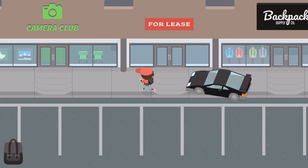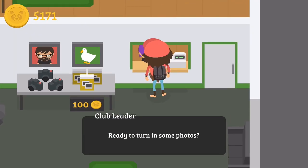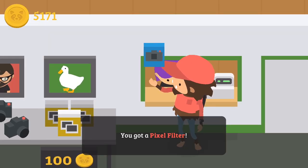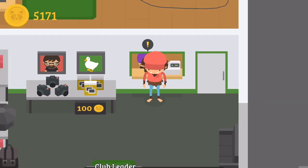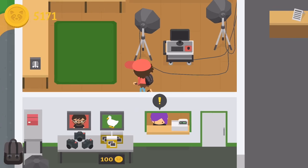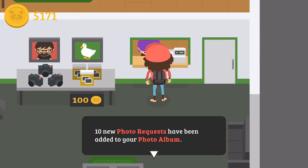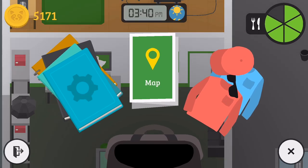I think that'd sell a lot of newspapers. Let's go talk to her - Sheila. Someone said her name was Kevin but believe me, that's a girl. We got the pixel filter! Hey, that's cool. We have level eight - do we have one more to do? Let's check this out: 10 new photo requests, and that's cool.